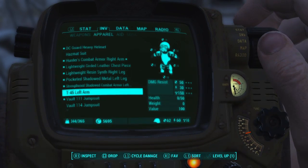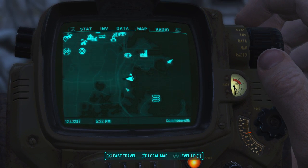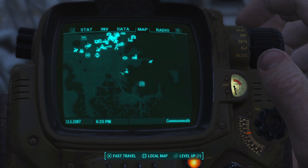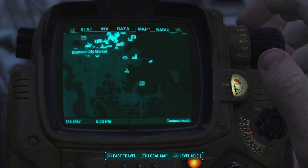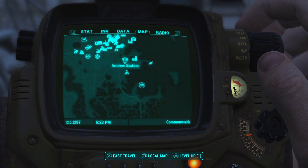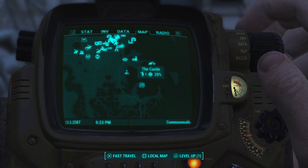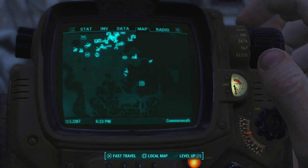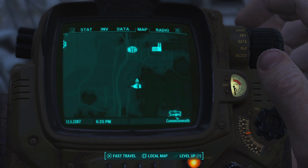First thing, let me show you on the map. You're going to head over here to University Point — a little bit southeast, actually a lot southeast of Diamond City. If you've unlocked the Castle, here's the Castle right here for comparison. It's kind of off the peninsula and along the shore.